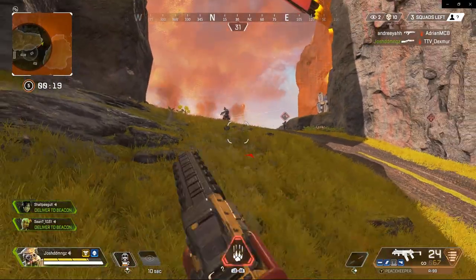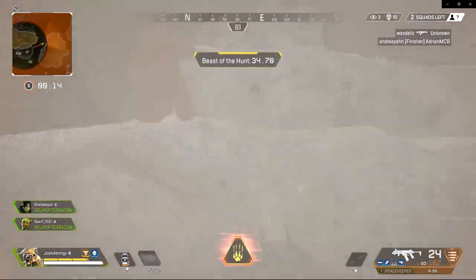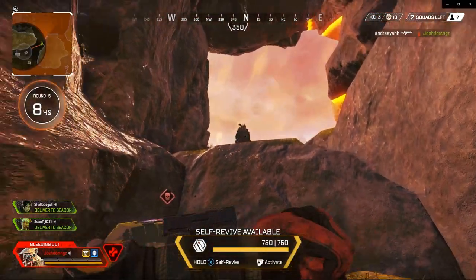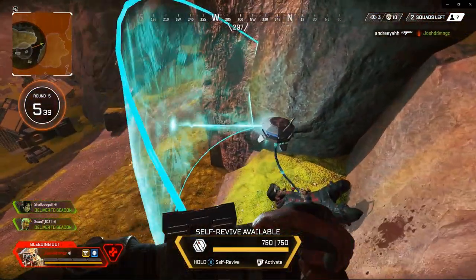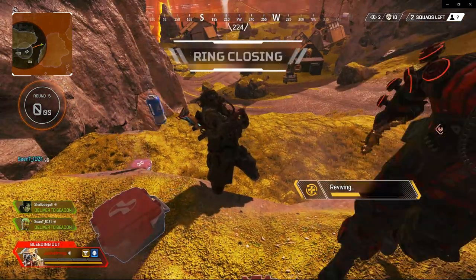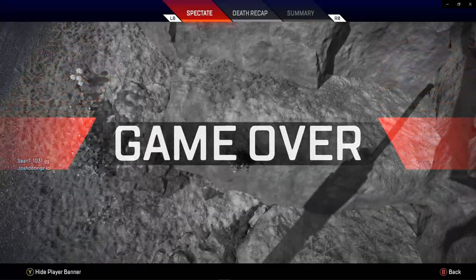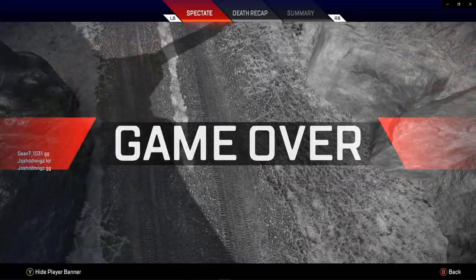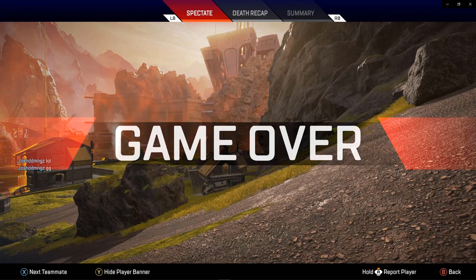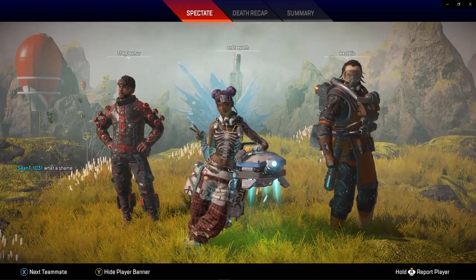Take more shots, knocked — I should get that assist. I'm still full of energy trying to take them out. I get downed. Maybe if I went around the other way and used the distance with the PK and then the R99 I could have pulled it off, but you win some, you lose some.